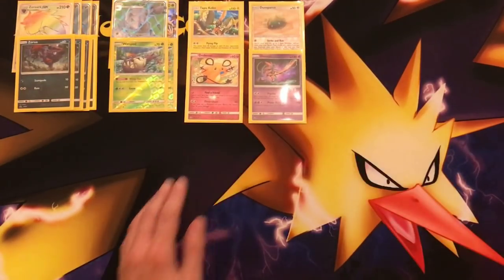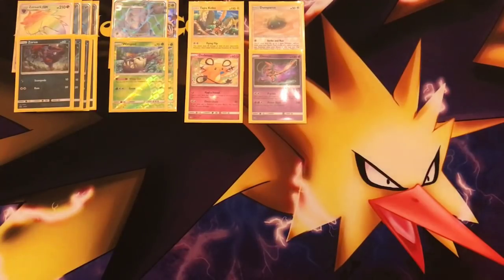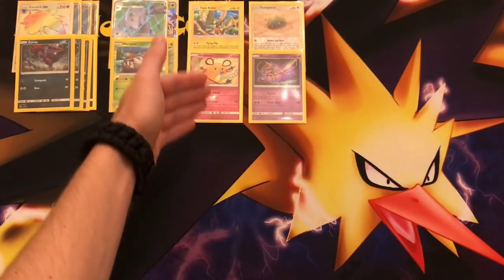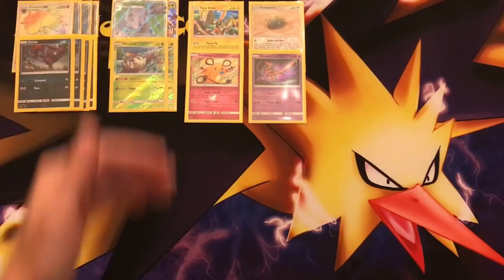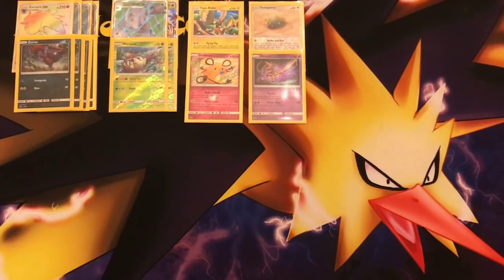There are two more tech cards: Dedenne and Deoxys. Dedenne is awesome — if you have a Choice Band and Tapu Koko is on your bench, you're able to one-shot Rayquaza GX for a single Double Colorless Energy. All these tech cards only need Double Colorless Energy or Colorless Energy to attack, which is great. We also have Rescue Stretcher, so you can reuse your Dedenne and potentially two-shot two Rayquaza GXs. Golisopod also has Armor Press dealing 100 damage with the opponent dealing 20 less damage on their next turn, and the Crossing Cut GX dealing 150 — or 180 with a Choice Band — which can also one-shot Rayquaza GX.